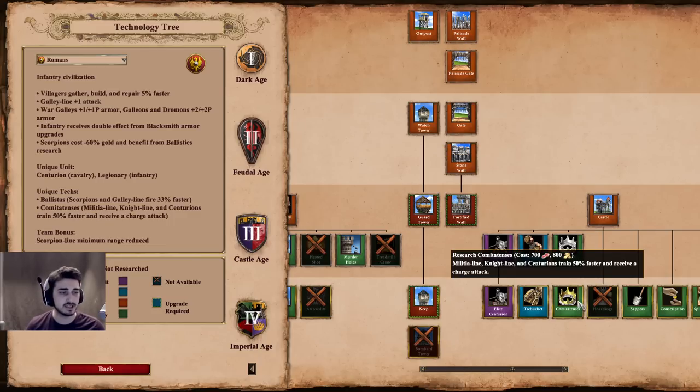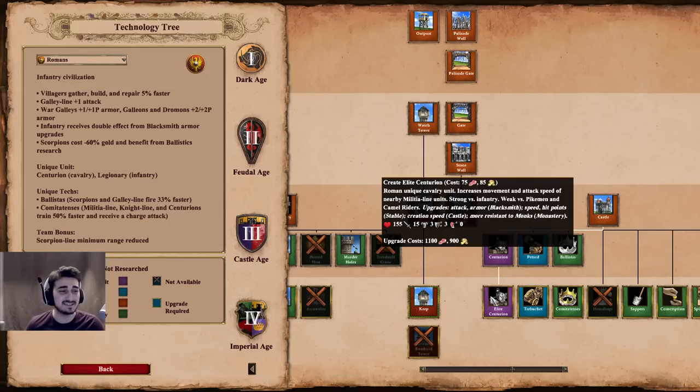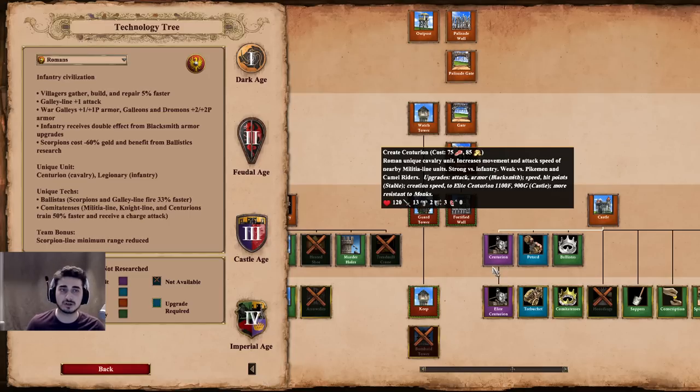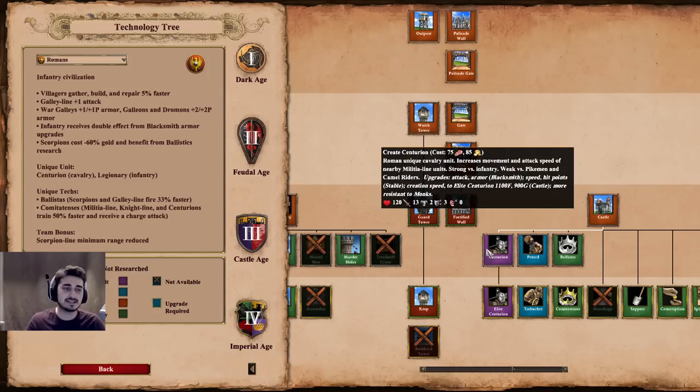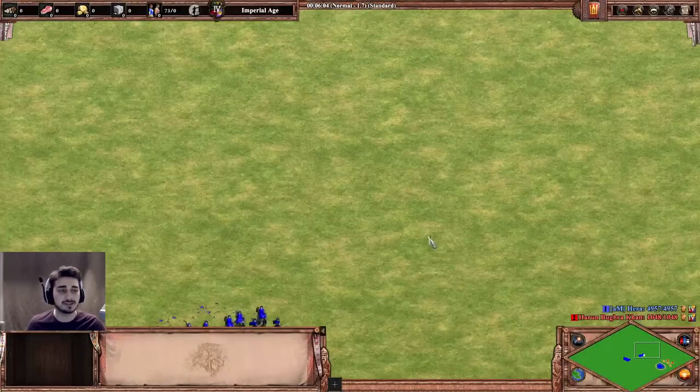Looking at the unique tech: the Militia line, knight line, and Centurions all train 50% faster and receive a charge attack. So all three of those units get charge attacks — that's so broken — and they train faster, which is crazy. Obviously it's really expensive but this is just 100% broken. The Elite version has stats very similar to a Paladin. In my opinion the Centurion is way stronger in Castle Age compared to anything else, but in Imperial Age it becomes much more realistic to deal with. In Castle Age, 3 Pierce Armor is way too much — this unit is going to be absolutely busted.